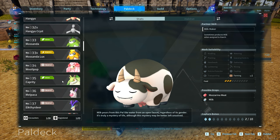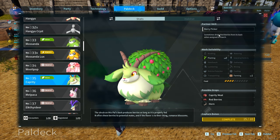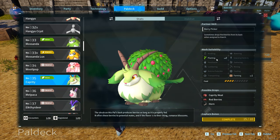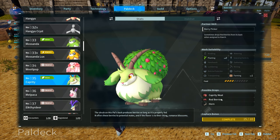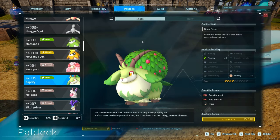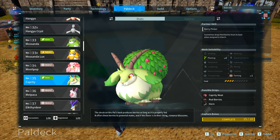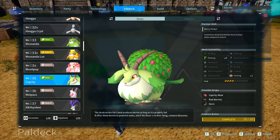Next up on our list is the Capred, and this one is pretty good due to the fact that these guys will naturally drop red berries, which are used in quite a few recipes. Having a Capred inside your base is really useful. One negative is they have a tendency to wander around, so you want to assign them to the farm and they will automatically drop red berries for you. When they're in the farm they produce a ridiculous amount of berries, used for cake and other late game recipes, as well as simple cooked food for nutrients.